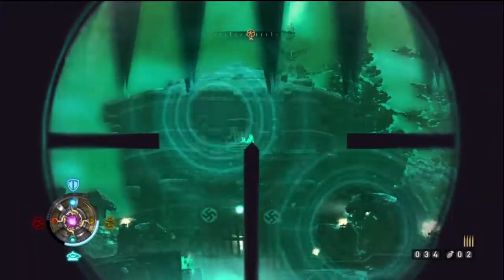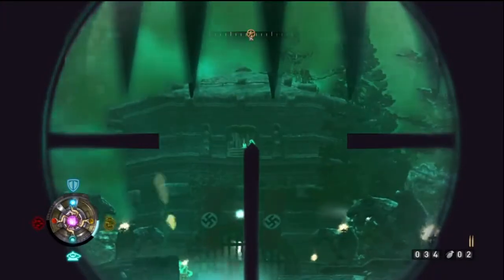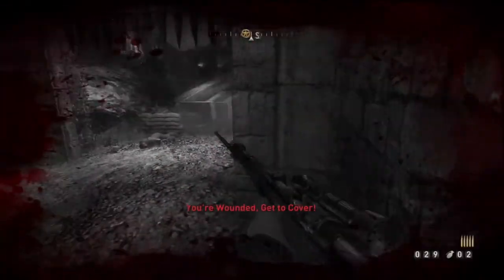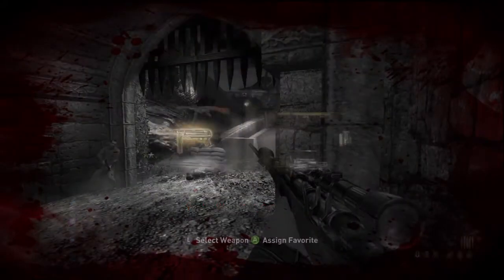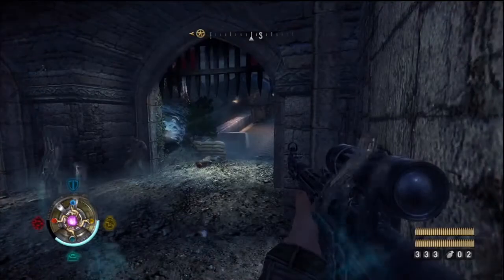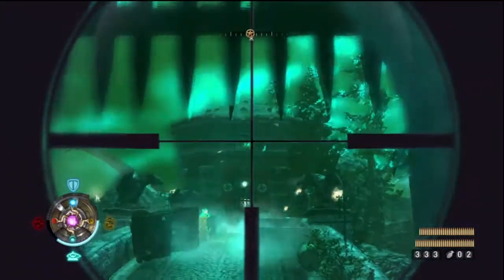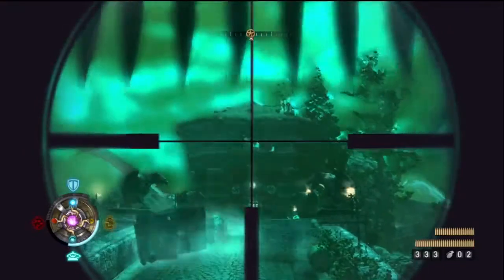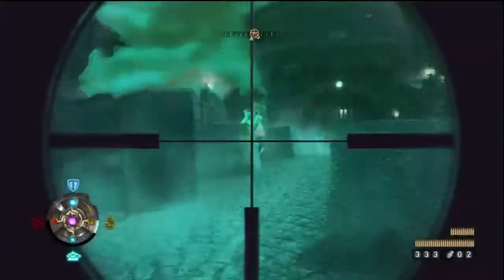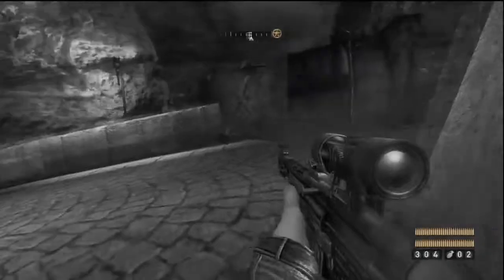Use your shield for cover, and you can actually run up here if you need to. But I kept trying to hit this guy and I couldn't do it. So I gave up on that strategy and figured I'm just going to move up — don't put your shield back on — and move up. As it turns out, I ended up actually taking them out with those MP43 bursts.